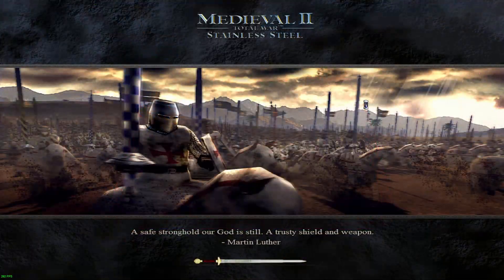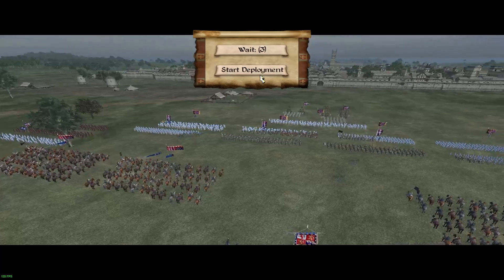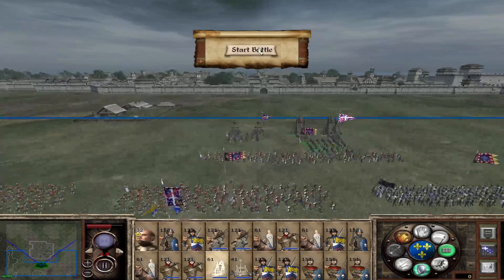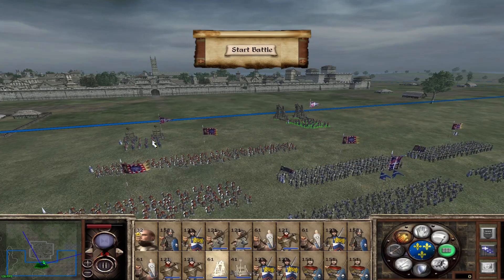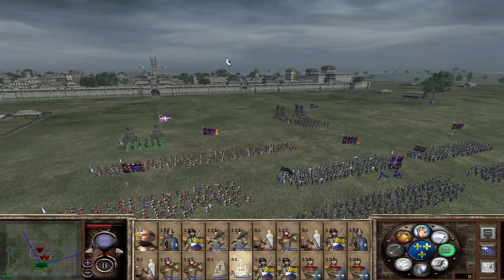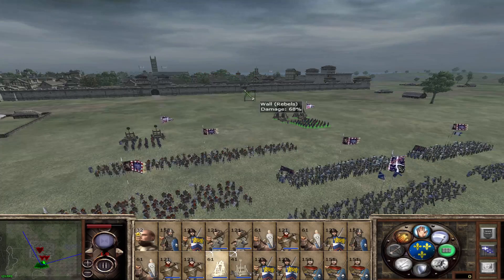They have Ballista Towers, but they're heavily damaged so they may not fire — but then again, they may. Let's get deployed. We brought artillery; we specifically recruited it for this purpose. Those trebuchets will bring down the wall ever so quickly, and the catapult should bring down the gate. Start firing on the gate, start firing on the wall. Fire on that section because it's already 68% down.